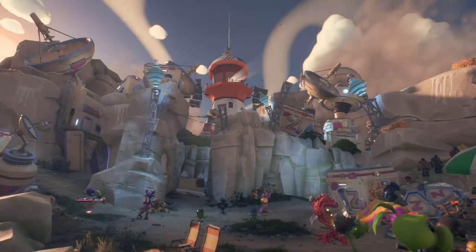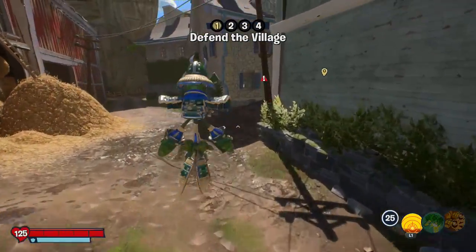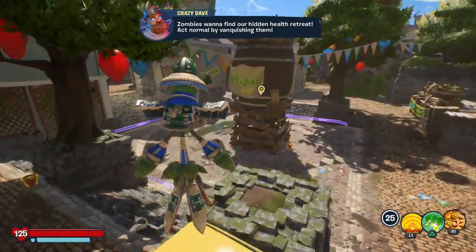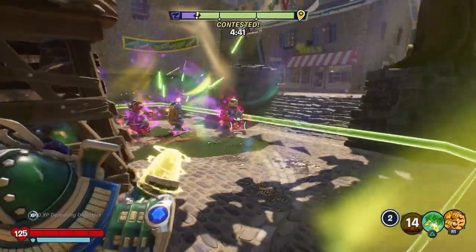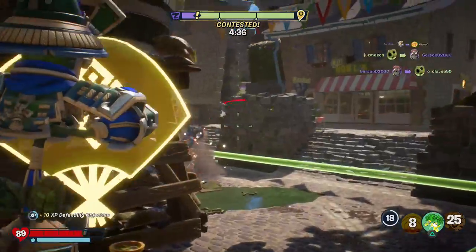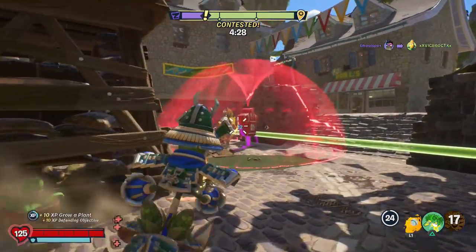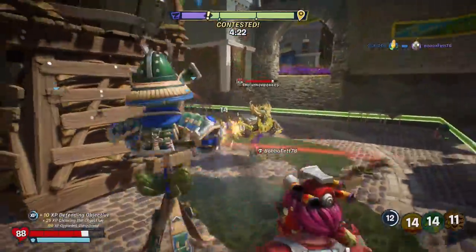We'll do one more round for today and see if it goes just as good — maybe this next one will be really bad. We'll find out. So we are defending on Preserved Pastures. What a better way to finish this episode off than to defend on the map where this event was introduced. This was introduced in Valenbrains, and now we get to play it in the last episode of my Valenbrains costume showcases.